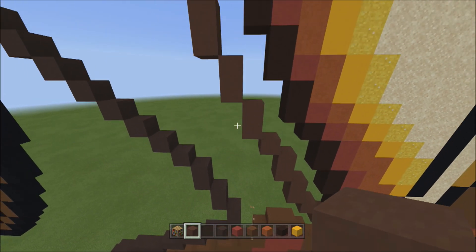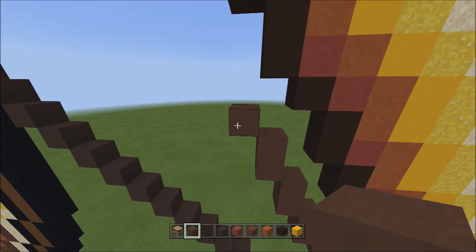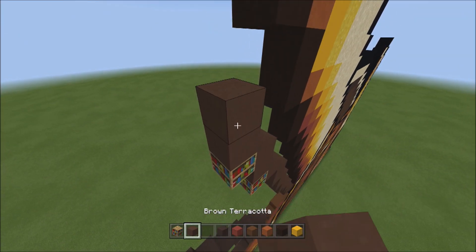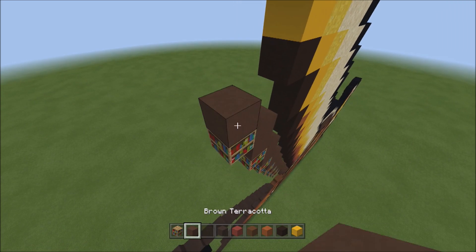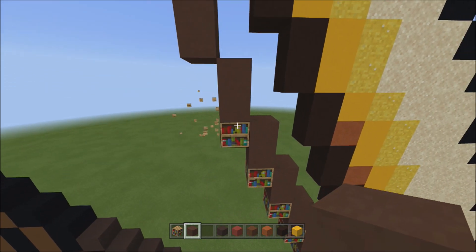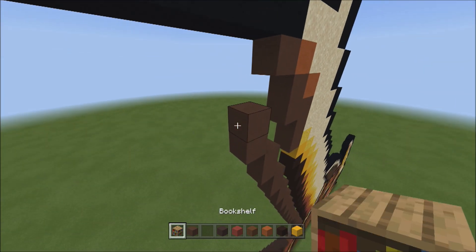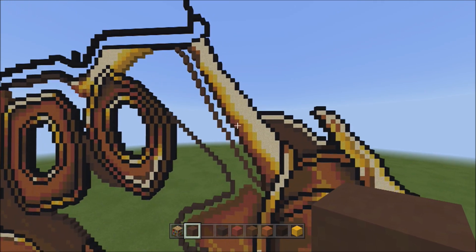Get rid of placement blocks, head back up, and place one block going up to the left. From this one block, place nine sets of twos going up on the left: one-two one through one-two nine. Get rid of placements, then place two blocks going diagonal up to the left — one and two — making contact with the black concrete up here.